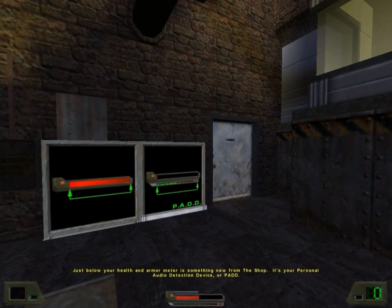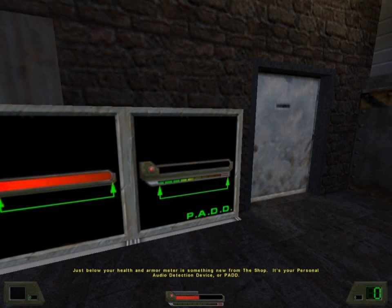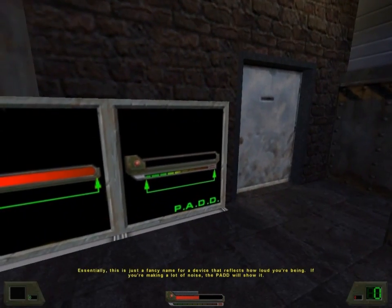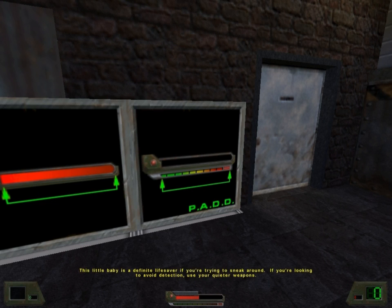Just below your health and armor meter is something new from the shop — it's your personal audio detection device, or PAD. Essentially, this is just a fancy name for a device that reflects how loud you're being. If you're making a lot of noise, the PAD will show it. The more noise you make, the easier it is for your enemies to find you. If you're in the green, you should be okay. Watch out when you start to get in the yellow. Cross your fingers when you hit the red. This little baby is a definite lifesaver if you're trying to sneak around. If you're looking to avoid detection, use your quieter weapons.